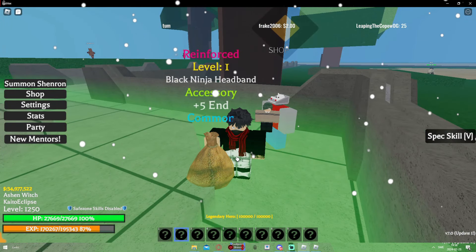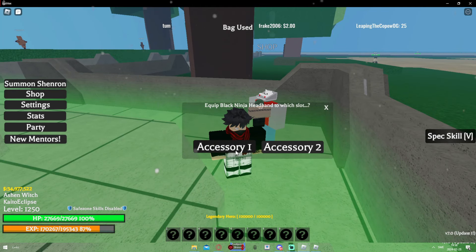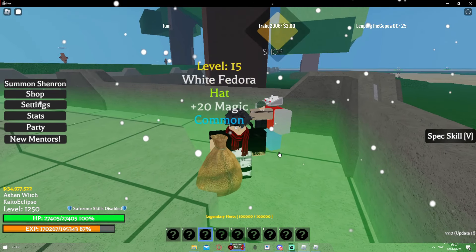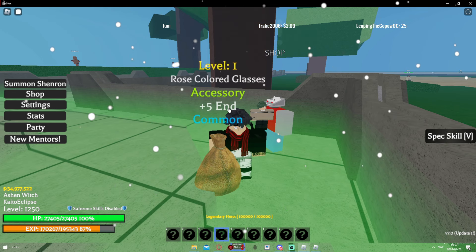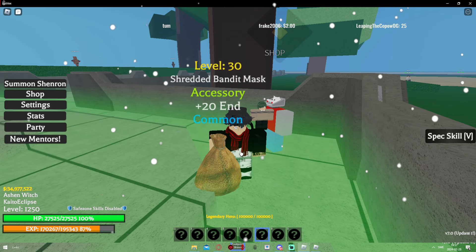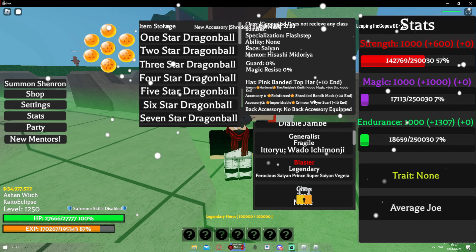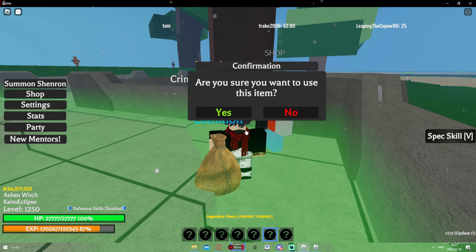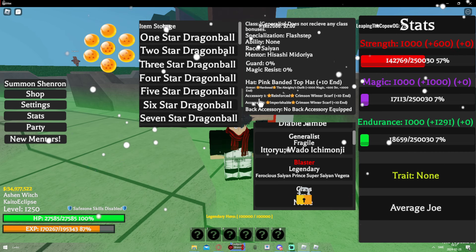I'm just going to show you guys how it's done. For example, we have 'reinforced' here. If we want the enchant on our accessory, you gotta equip it to accessory slot one — bam. Now we have reinforced in accessory one. Now if you get a good accessory that you want, one that fits your enchant, you just equip it. So if I equip this accessory to slot one, as you can see it's still reinforced. Anything you equip that doesn't have an enchant — like crimson — accessory one, bam, I still have reinforced.